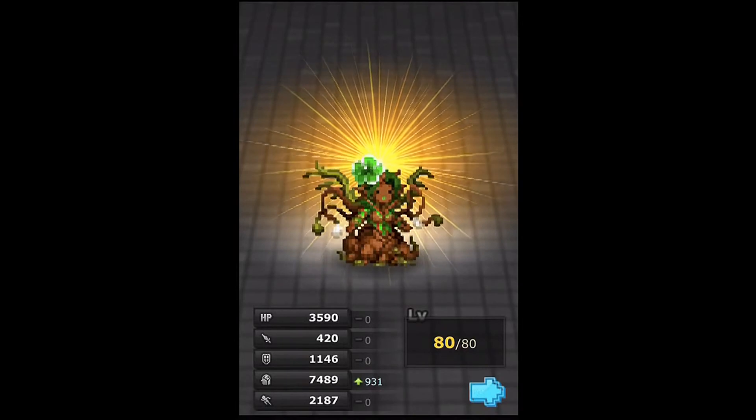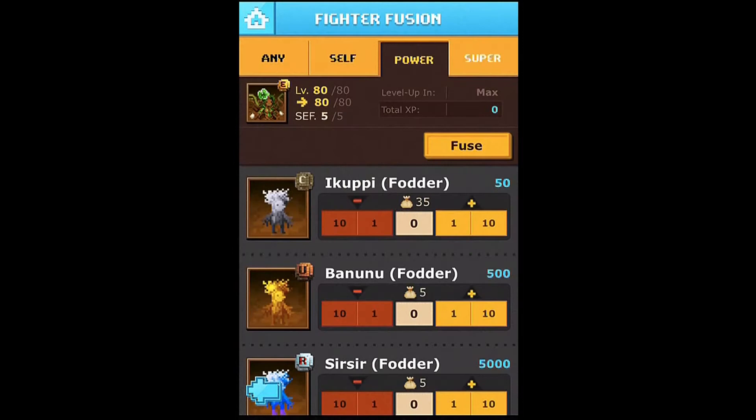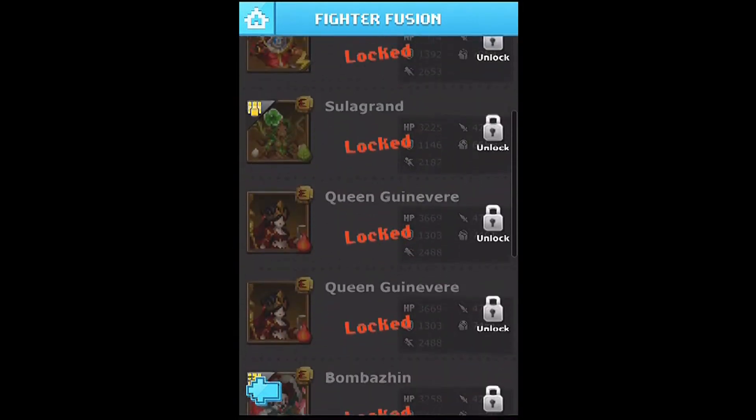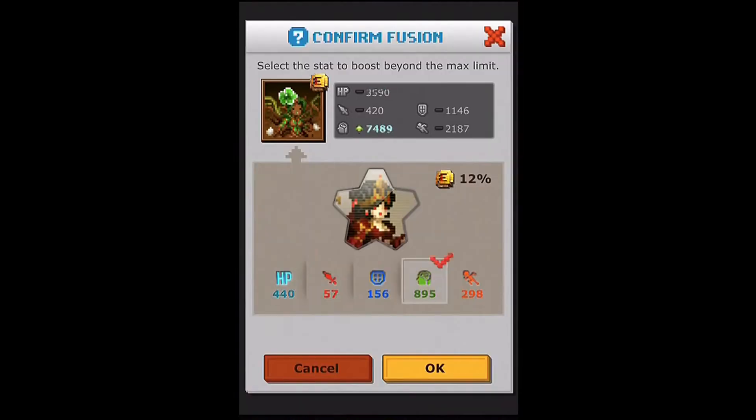Make sure I'm clicking the right thing — don't want to accidentally do like attack or something and just waste it, because it is worth a fair bit if you're just going to go out and buy these fighters for superfusion.